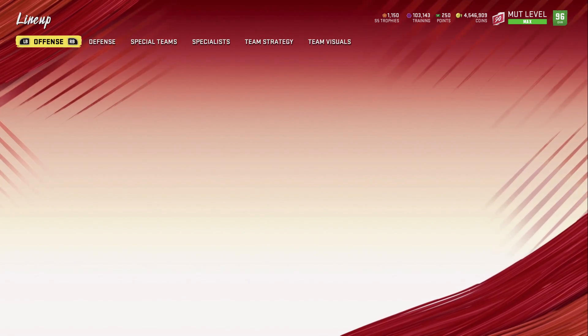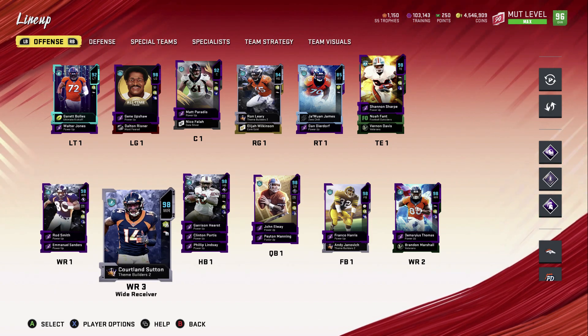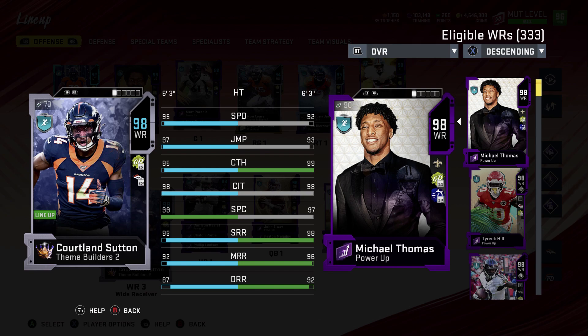We added quite a few players to the team. We added Courtland Sutton — I'll show you his stats. The 97s that don't have a power up should be getting one soon; that's usually what EA does. Once he gets his power up, his speed will be a lot better. You can add three speed with Sprinter, or four speed with the power up, putting him at 99 speed. Right now he has 95 speed, 97 jumping, 95 catch, 98 catching in traffic, 99 spec catch, 93 short route running, 92 mid, and 87 deep — a really good card once powered up.